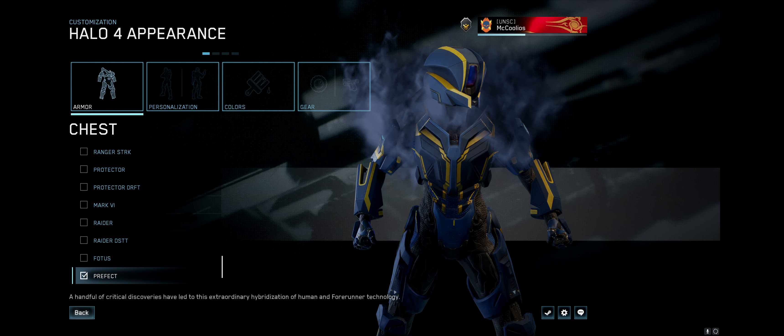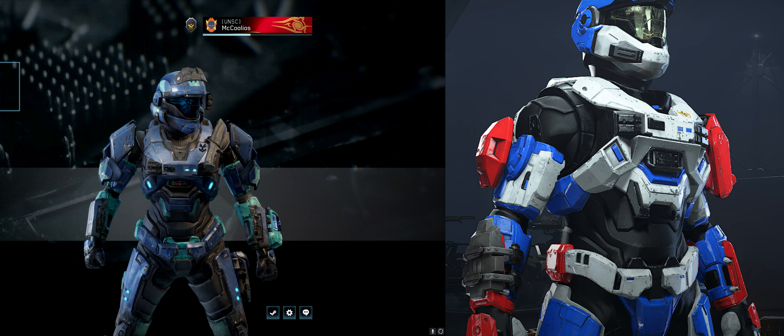Let's look at how Bungie did it in Reach and how 343 is doing it in Halo Infinite. On screen you can see the default chest for the Mark 5 as depicted in Halo Infinite — this is the base-of-the-line, fresh off the factory armor that you would get as a Spartan wearing a Mark 5 suit. This default chest piece is actually present in all of the succeeding designs.